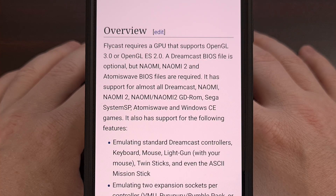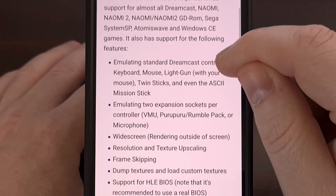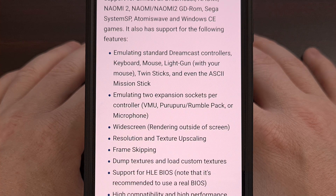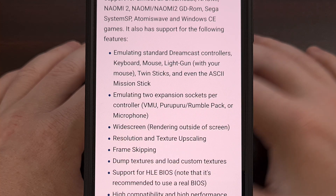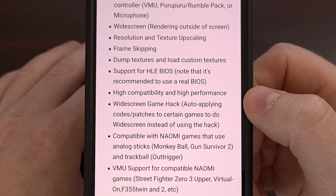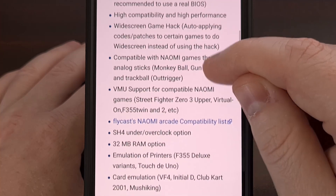This emulator supports widescreen rendering and can also auto-apply codes and patches to certain games to have them support those widescreen displays. It can emulate two expansion sockets per controller and can emulate standard Dreamcast controllers, a keyboard, a mouse, a light gun, twin sticks, and even the ASCII mission stick. It has resolution and texture upscaling built in, frame skipping, the ability to dump textures and load custom textures, and Flycast includes a 32 megabyte RAM option and has SH4 under and overclock options.